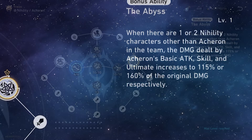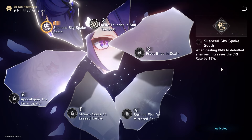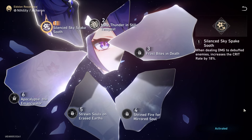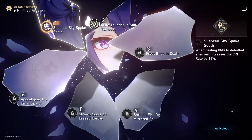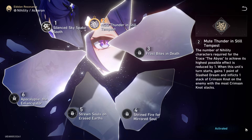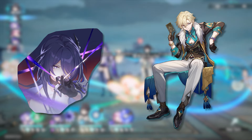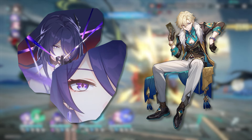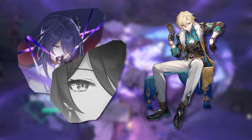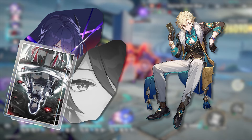It doesn't help that her E1 doesn't really do much to alleviate the restrictiveness of this playstyle. Sure, it's essentially a free 18% crit rate boost, but it seems like such a hurdle for people to go through if they want to guarantee that E2. This is why I keep telling people: if there's a choice between going for Acheron's cons and saving up for better chances at a future character like Aventurine, then first ask yourself if you're confident you can actually get to E2. If you don't think you can get there, you're better off just pulling E0 and her Light Cone, then saving the rest for a better chance at getting Aventurine.